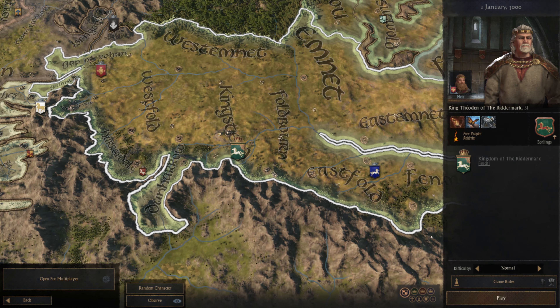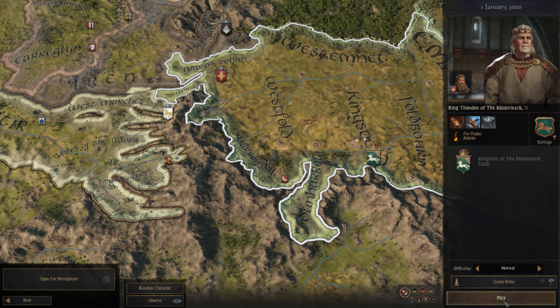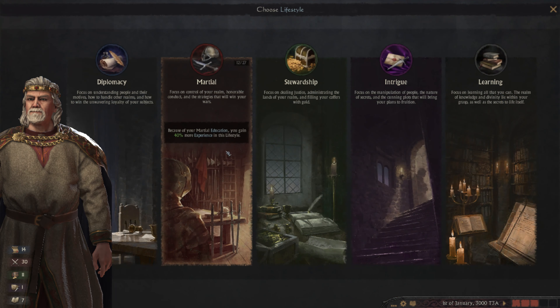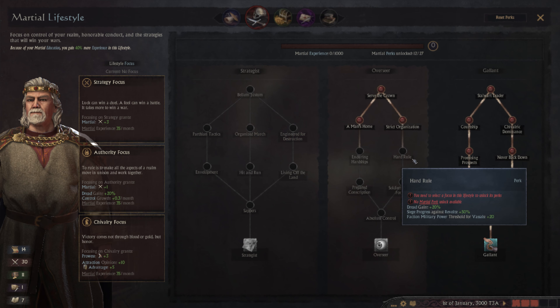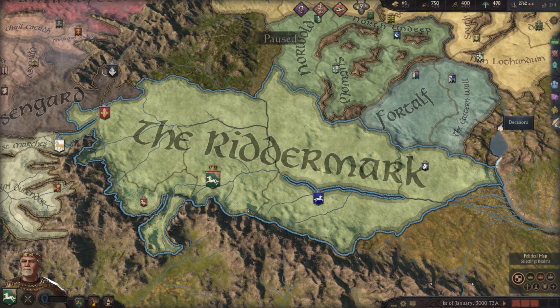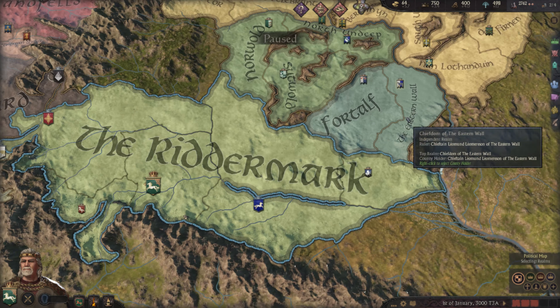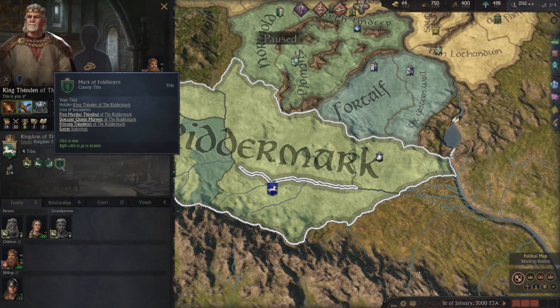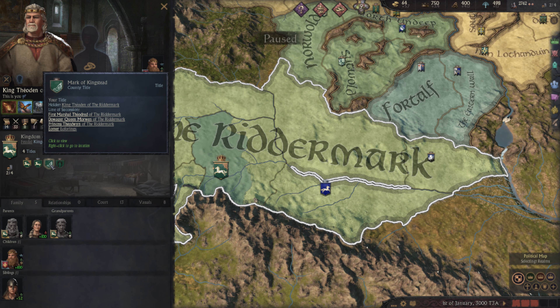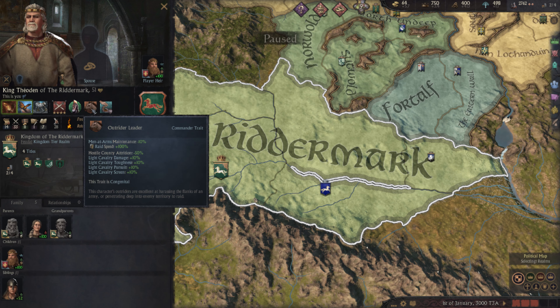Let's see if they've got any new traits or anything. Jumping in to see what features it has to offer — lifestyle, situation — not really, but as I said, work in progress. Looking at decisions. They've changed the titles and there's a new commander trait: 'Horsemaster,' which is good — an outrider leader trait.